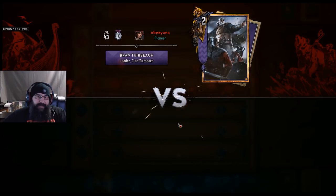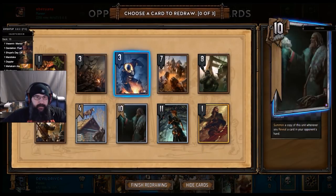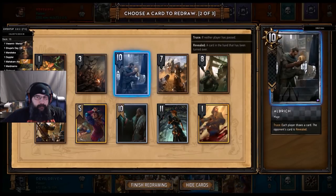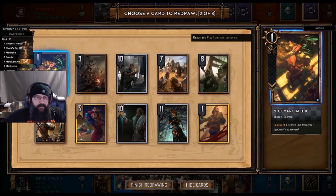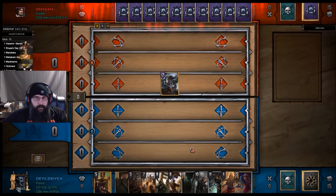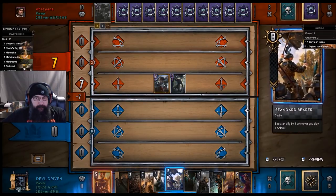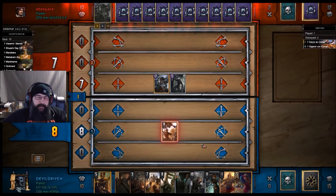All right, round two. King Brands. Got some pretty bad draws here. Let's get rid of Roach, get rid of the Golem. I think we can drop the Medic — should be okay. It's not bad. So he has carryover — that's an issue. So he plays Standard Bearer first, then we play the Cavalry and hope he doesn't have Muzzle.